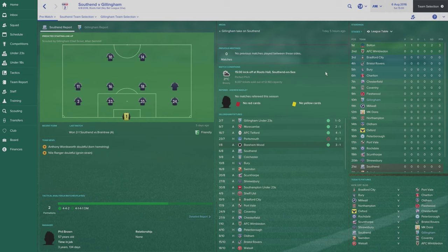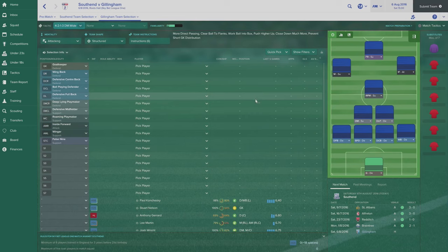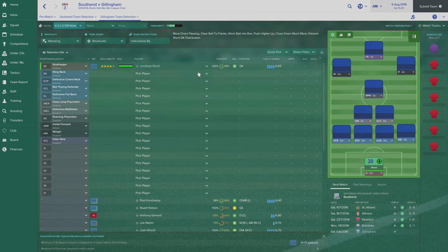We're taking on Southend United. They've got Phil Brown as their manager — 57 years old with a lot of experience, a very successful manager. There are no previous meetings between these sides in this game, so it's very much a clean slate for both of us — stepping into the unknown. That's what I love about the first game of the season; you never really know how it's going to go. Pre-season has been great, but you never know from here on in.